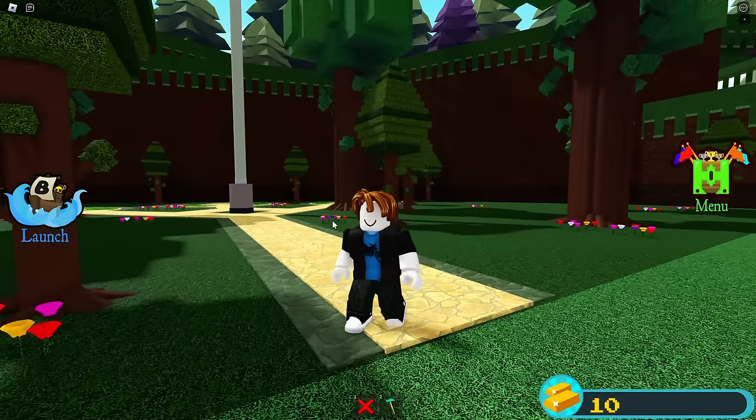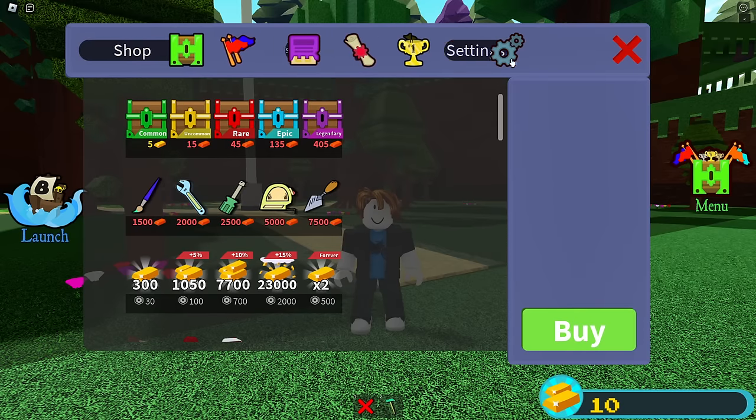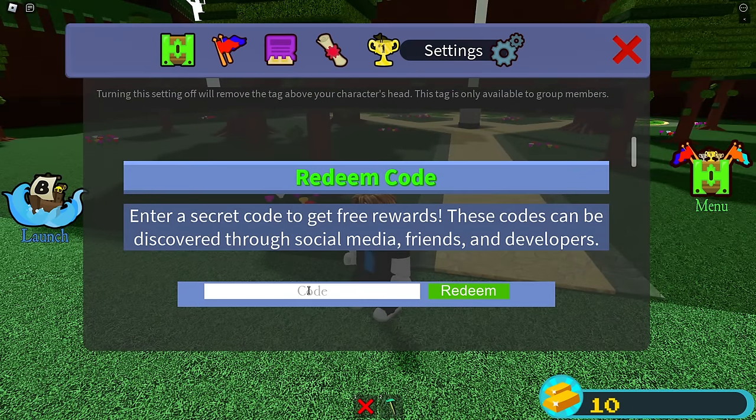The very first code - basically we have to redeem all four of these codes. The first code is H - click redeem and that gives us five gold. That may not seem like very much but trust me, it's going to help us out a lot. Then we do equals D and we get five more gold. Then we do C equals P and that gives us five more gold.